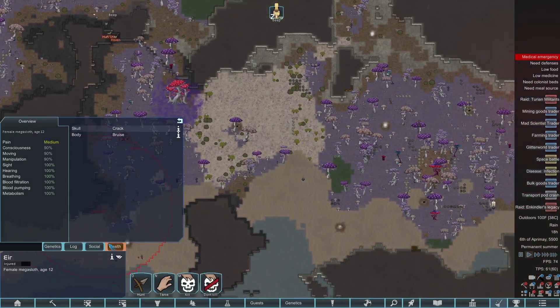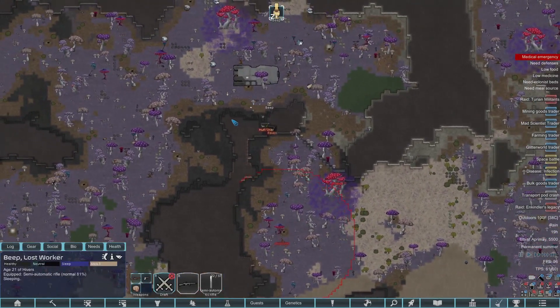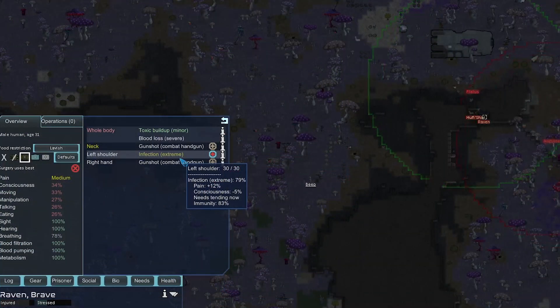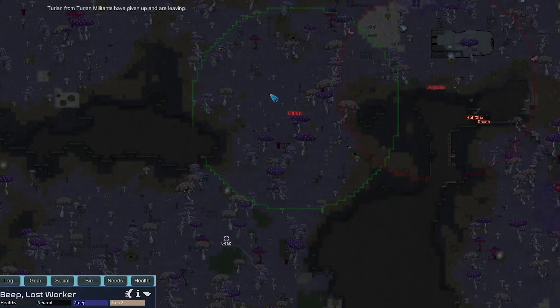Maybe we don't activate the mega sloth because it's going to be moving barely slower than Beep at 5.1 once it heals. Raven our prisoner's infection is now extreme at 80 — he'll die if it hits 100 before his immunity. His immunity is at 83, so that's close. The problem is he's about to be starving. The Turians are giving up and fleeing.